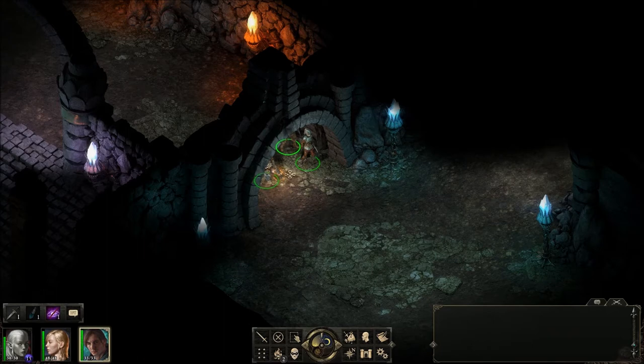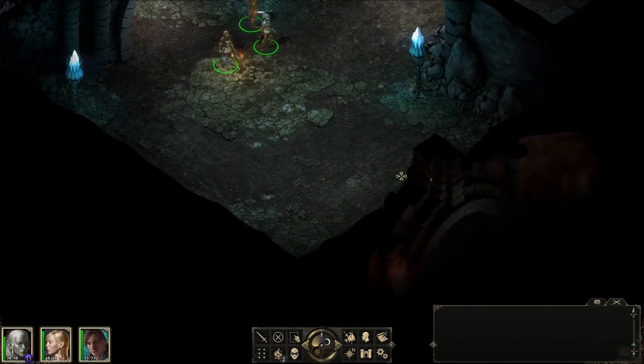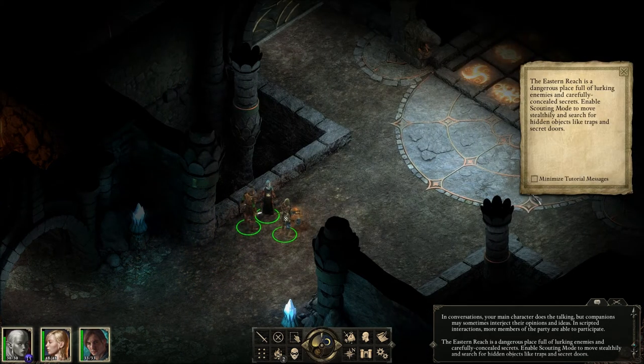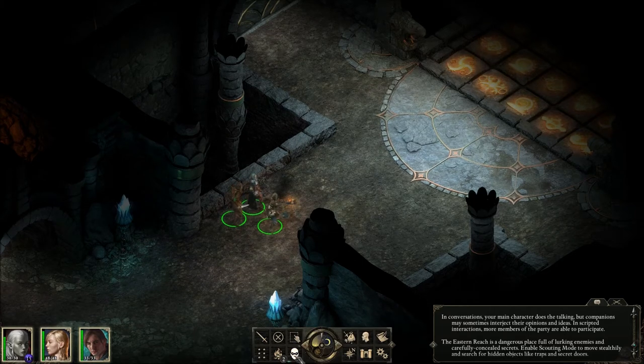He's the only survivor, well besides us, and after that there was this huge windstorm which may have come from one of the gods. The eastern reaches are a dangerous place of lurking enemies and carefully concealed traps. Enable scouting mode to move stealthily in search of hidden objects like traps and secret doors. Stay quiet — now I'm guessing that if we go into combat we'll automatically go out of scouting mode.